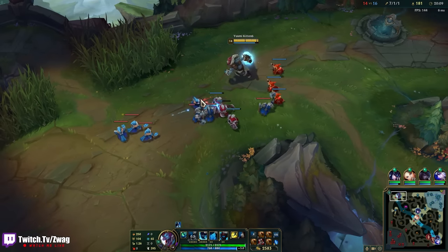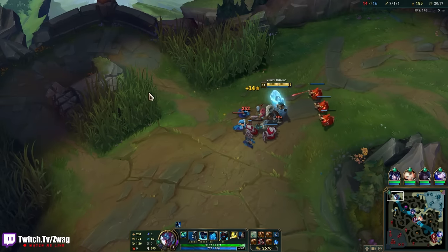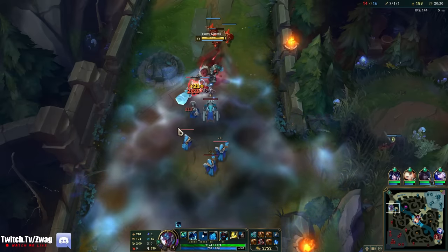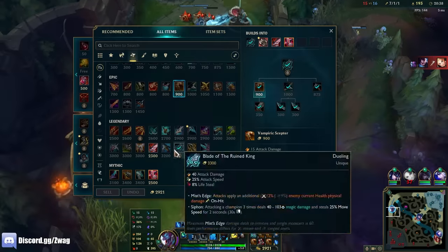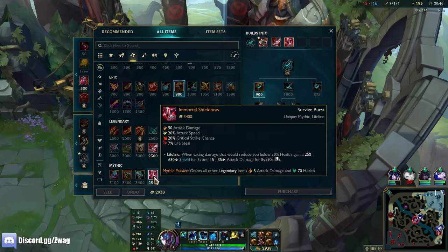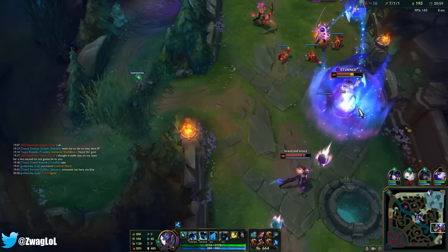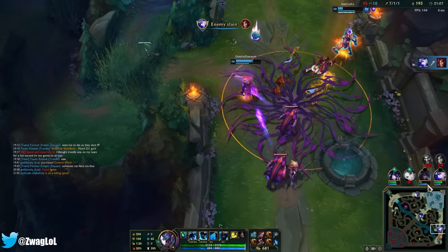I think they're all coming up here. Draven's not here, Evelyn has no ult — I can maybe 1v3. Yasuo's not here, we're fine. I could go Bloodthirster too — I kind of think Bloodthirster's better. Steraks only gives 7% lifesteal whereas Bloodthirster gives double the lifesteal, just no shield. I'll do the Bloodthirster. I'll get Steraks next — Steraks is better the more items you have.